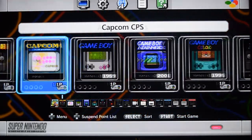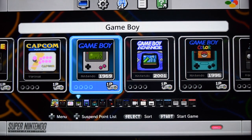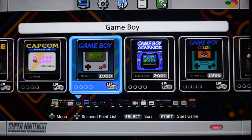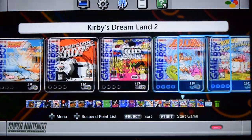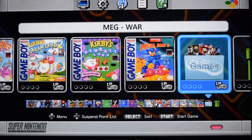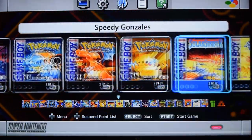If we just go through each one of them. To start with we've got the Game Boy games — the original Game Boy, Advance and the Color. There's approximately 50 Game Boy games, all with the correct box art.